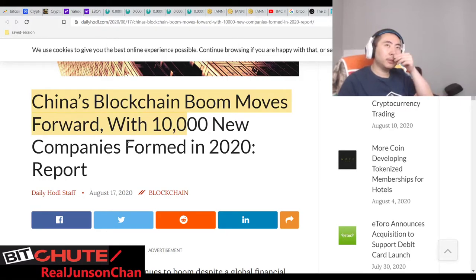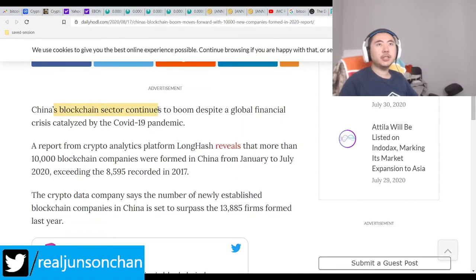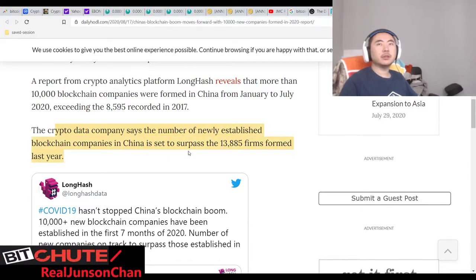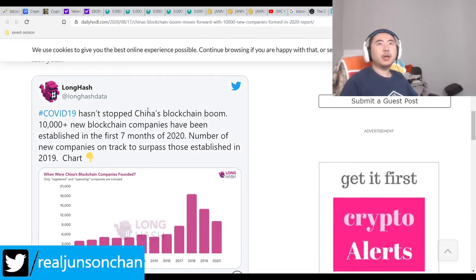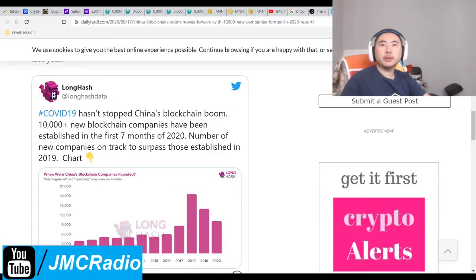The blockchain boom: 210,000 new cryptocurrency companies formed. China's blockchain sector continues to boom — more than 10,000 blockchain companies were formed in China from January to July 2020. The number of new blockchain companies in China has surpassed 13,000, exceeding last year's record high of 13,885. China hasn't stopped the blockchain boom. This is a really good retweet — I'm going to retweet this for my 100coin account as well.